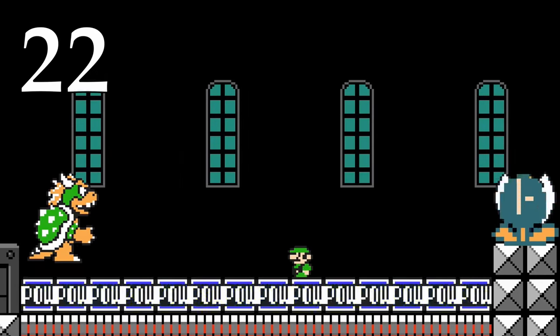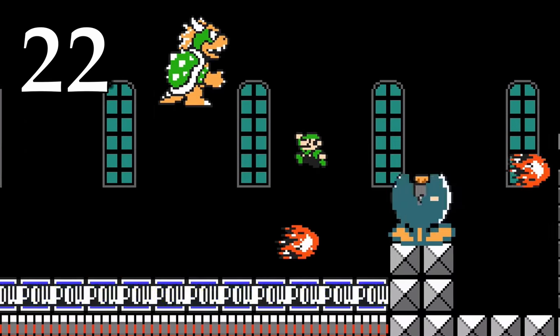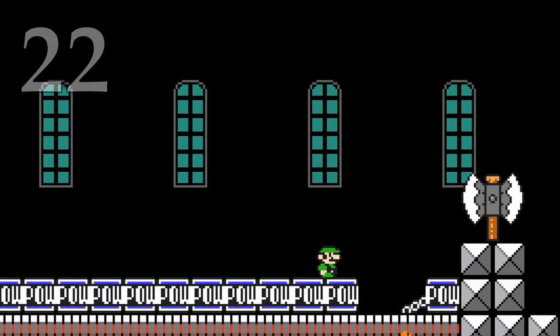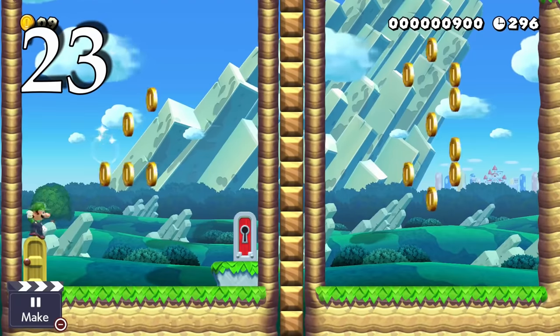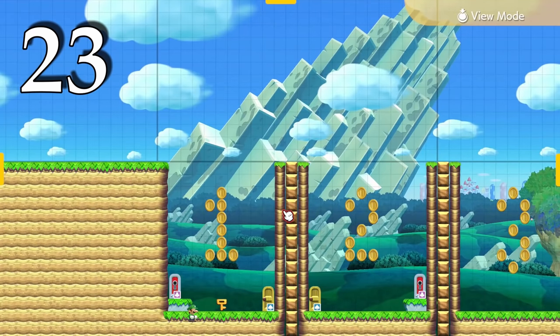In the Super Mario Bros. 3 game style, Bowser can ground pound to activate blocks, P-switches, or POWs. You can vertically scroll stop without making ground all the way to the top of the course — go one screen high and do not place anything else above the first screen.